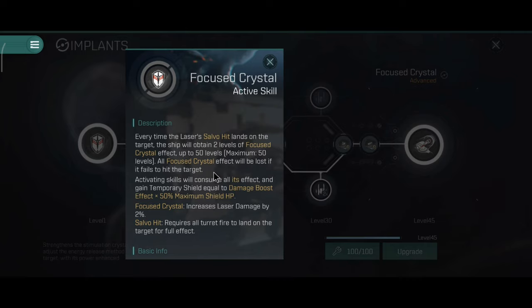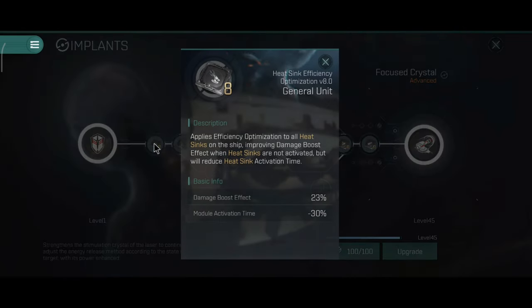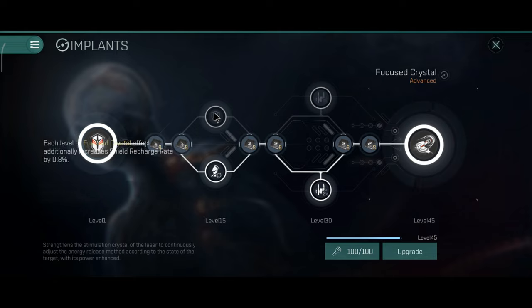Every time the laser salvo hits land on the target, the ship will obtain two levels of Focused Crystal effect, up to a maximum of 50 levels. All Focused Crystal effect will be lost if it fails to hit the target. Activating skills will consume all its effect and gain temporary shield equal to damage boost effect plus 50% maximum shield HP. Focused Crystal increases laser damage by 2%. On paper it looks interesting — definitely an interesting implant, but as with any other implant the overall effect is really overpowered.